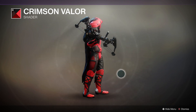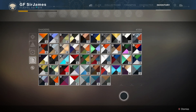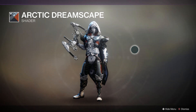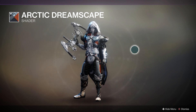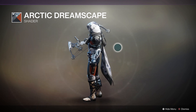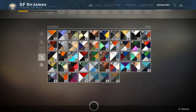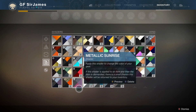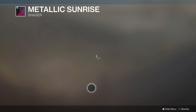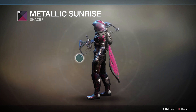Let's check out the camouflage options. Here we have the Arctic Dreamscape — you get a little bit of a digital camouflage pattern, and it actually looks pretty cool. I'm pretty amazed with how many shaders work well with this armor. Let's pick another one at random: the Metallic Sunrise. Not sure where this one drops from, but you get a darker tone with a metallic finish — definitely not half bad.